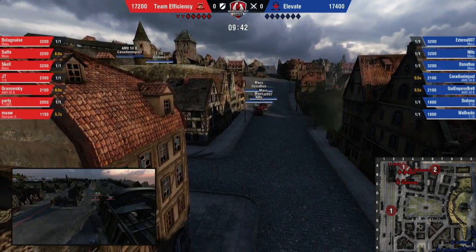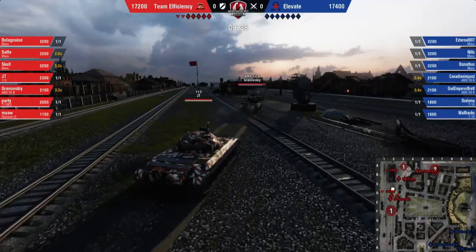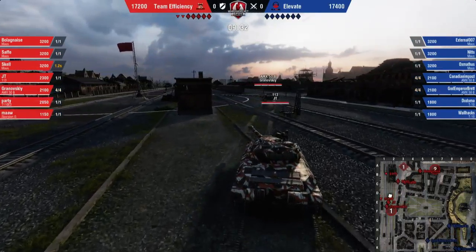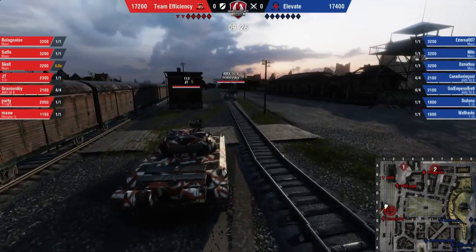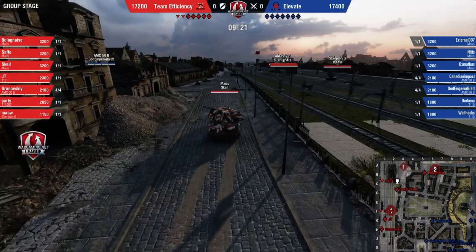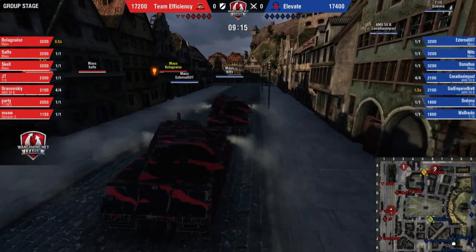They're just going to play standard controlled. Maw is going to be playing that Scorpion. Interested to see where he's going — so far he's not being used as a shield. That's interesting. So far they're doing the pretty standard 1-2 line defense. JT, Gronowski going down there on the 1-2 line. Mouse is going to be covering.